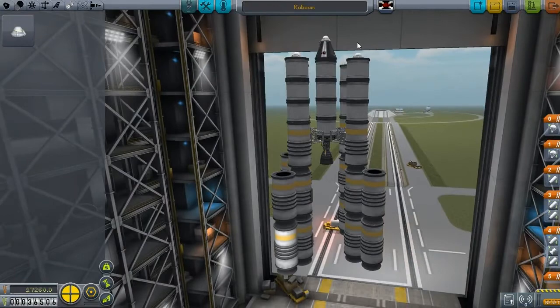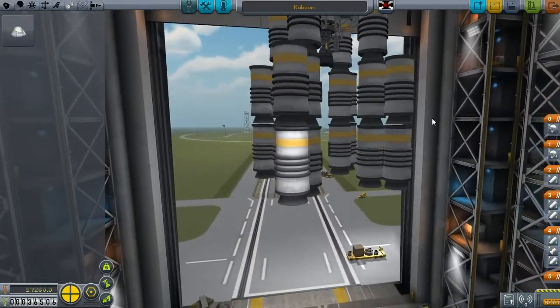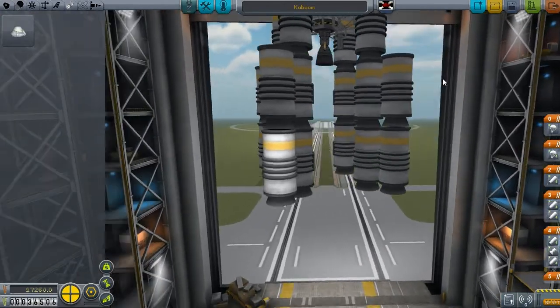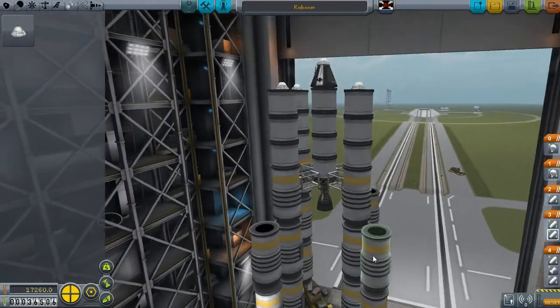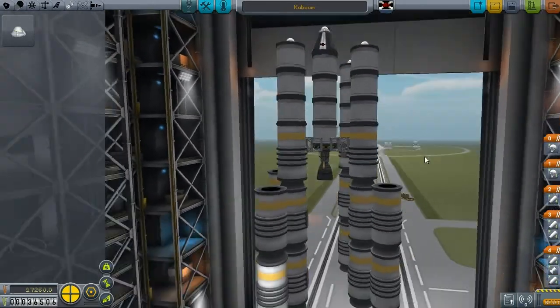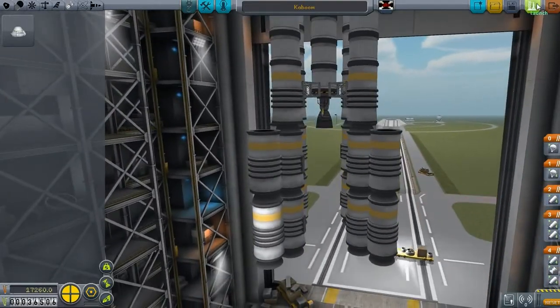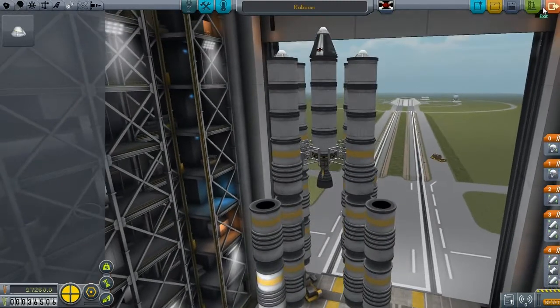Here's our first spaceship, it's called 'Kaboom!' — because there's gonna be lots of that. There are no decouplers unfortunately, yet. So I'm using this to overheat the previous ones — we'll see how that turns out. There's one stage I don't need, and I have lots of fuel at the end to bring me into orbit, if we get close. I guess that's all, let's see how this performs.